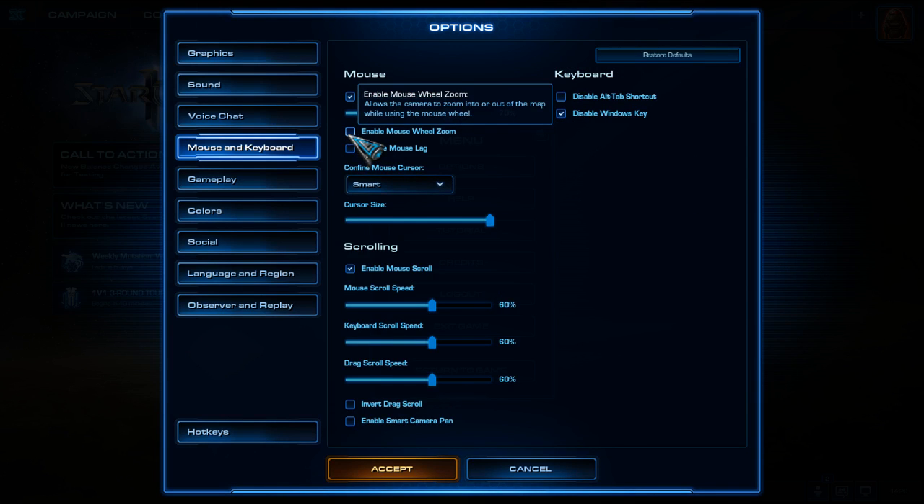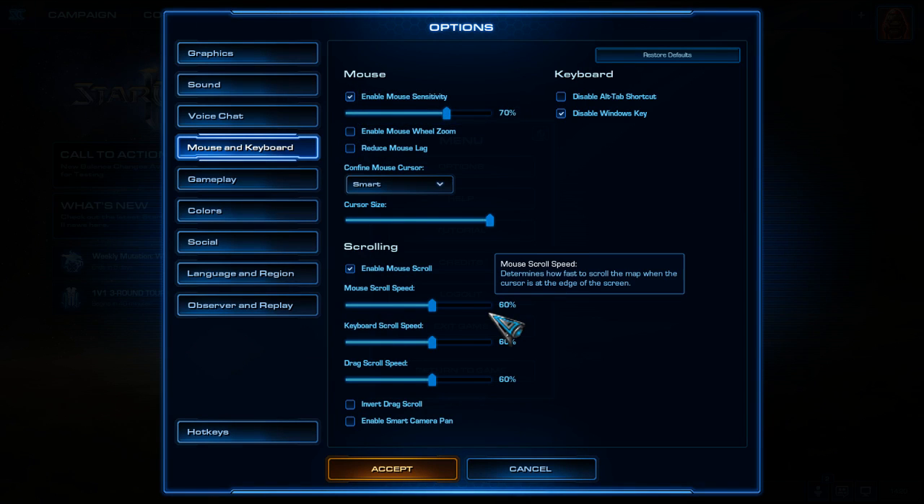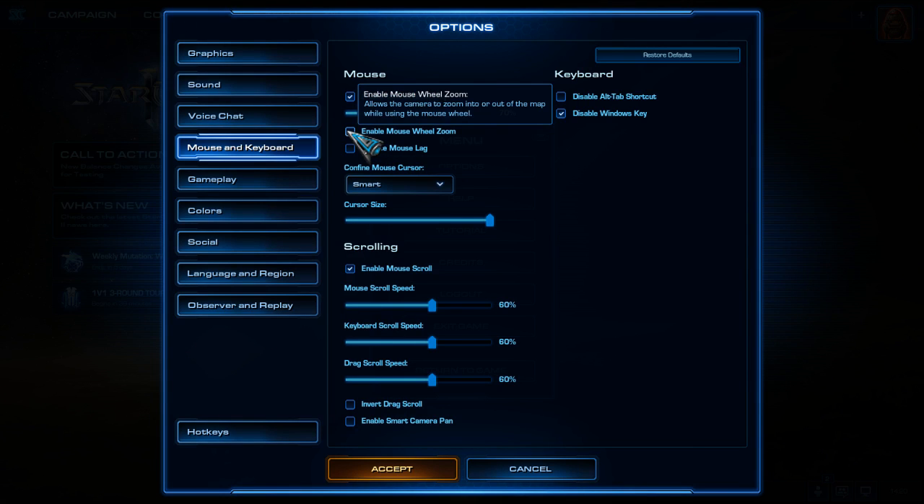Enable mouse wheel zoom - uncheck it. You don't need it. If you leave it checked, during a fight you might accidentally use your mouse wheel and zoom in or out, which is annoying and unnecessary in a StarCraft 2 multiplayer game. It's only useful if you're an observer or casting a replay, where you can zoom in and do things like highlight a unit with a lot of kills.